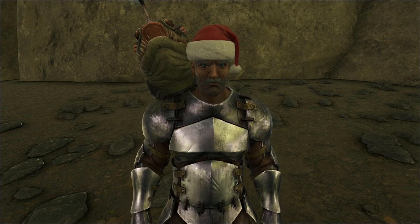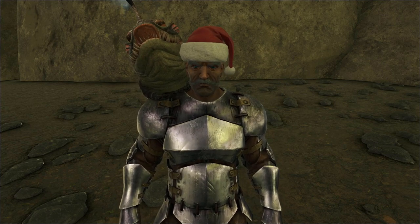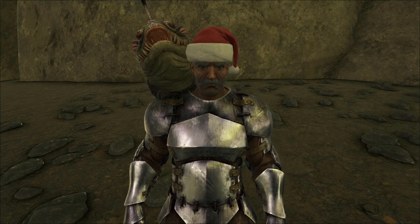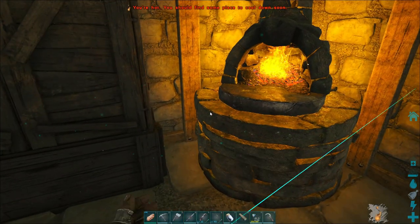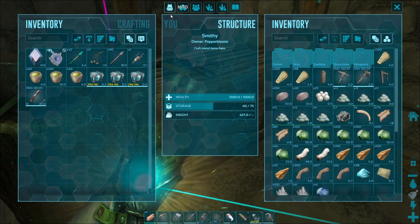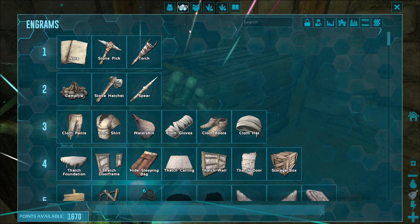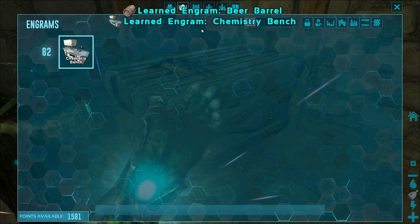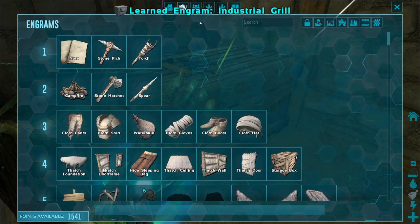Hello everyone and welcome back to another episode of our Survival Evolved let's play. In this episode I want to get everything ready to move into the other house fully — storage, fabricator, smithy, stuff like that. I went to the blue zone a couple times, mined some rocks, got some metal, and I've been smelting that up. I need to make a bunch of stuff: smithy, chemistry bench, grill.